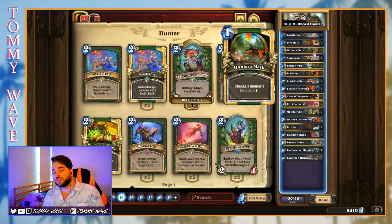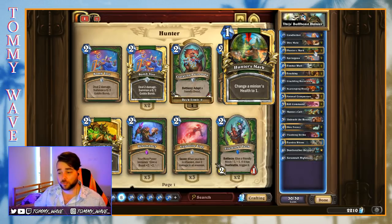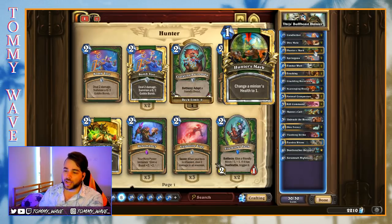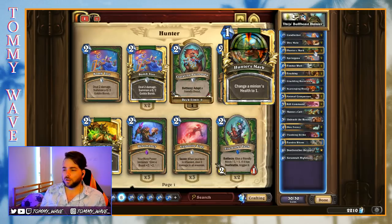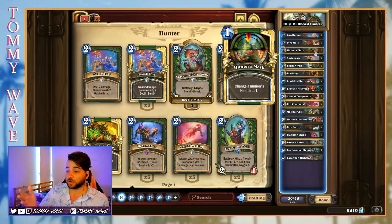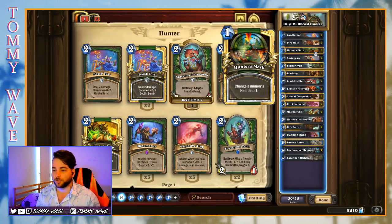We've also got Candleshot and Hunter's Mark in here instead of Headhunter's Hatchet. Headhunter's Hatchet is probably better in the matchups where you want to be the aggressor, whereas Candleshot is obviously a lot more reactive — better against Even Warlocks, Control Warlocks, Paladin, Shaman, any of those types of decks. Whereas Headhunter's Hatchet is very good against Odd Paladin and in the Beast Hunter mirror, though it's very much harder to get the plus-one durability on it.